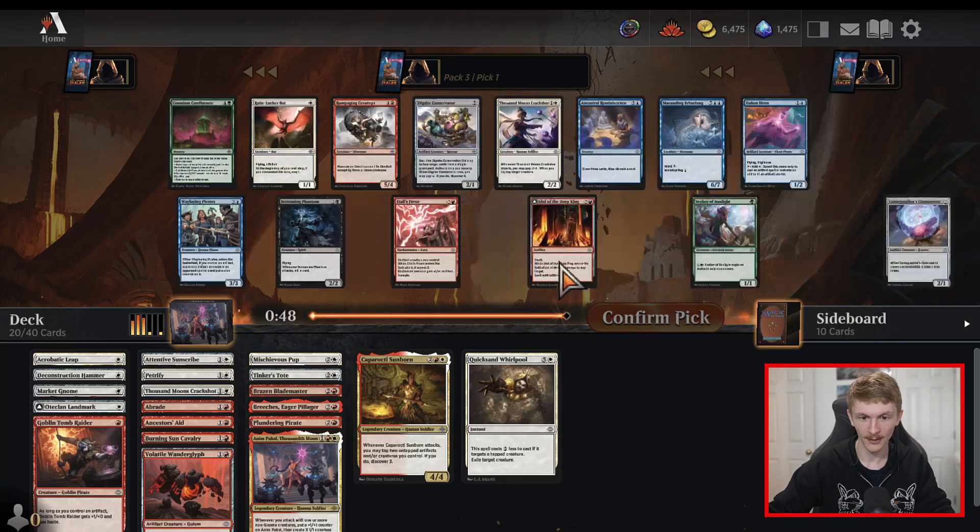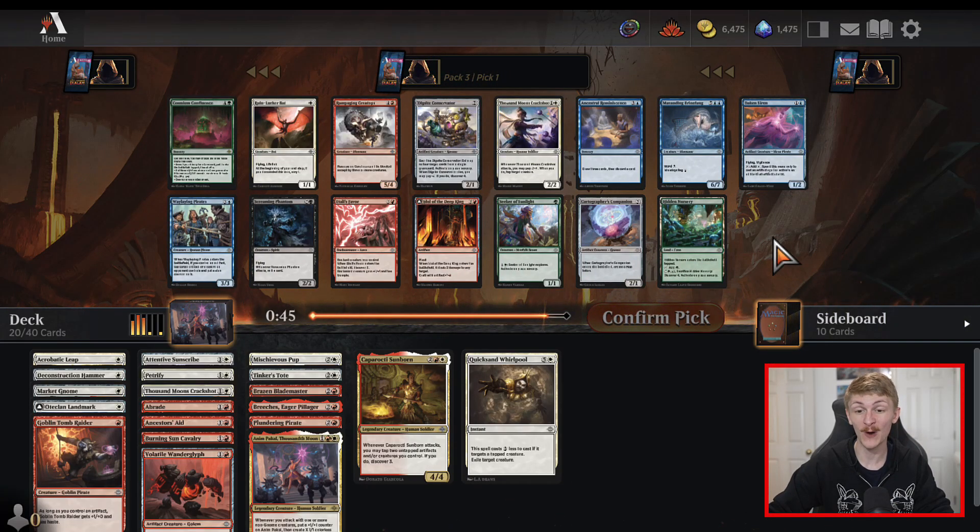We've got another cave here but we've also got what I'd say is an average two-drop. This one is about the same value as Wonder Glyph and I don't mind picking it up — it's probably better than Crackshot and Burning Sun Cavalry.